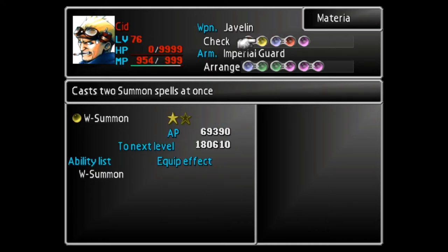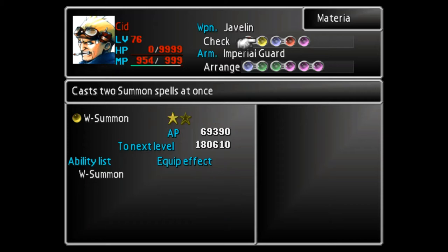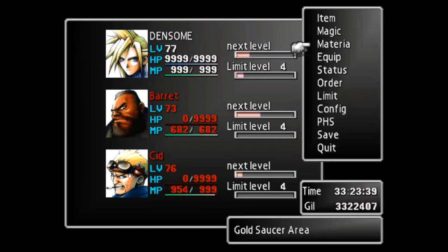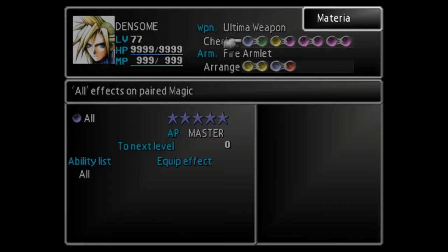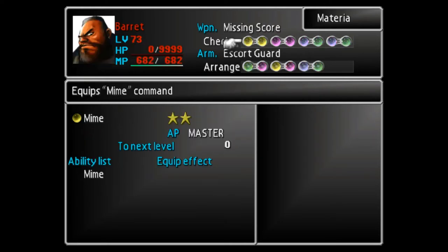We've got W-Summon, so we can use both of these, which is key because we need to be using Hades and Knights of the Round at the same time. Nothing else really matters — just make sure you don't have your counter materia on. Take them all off.